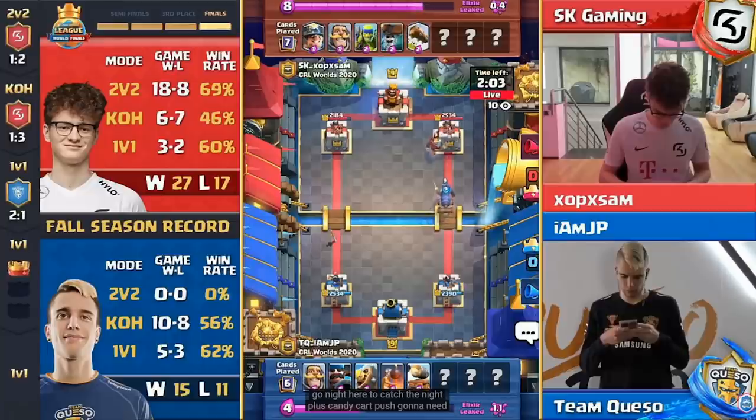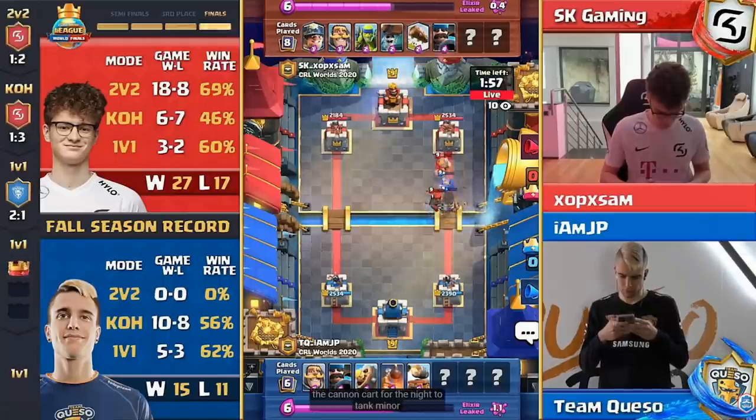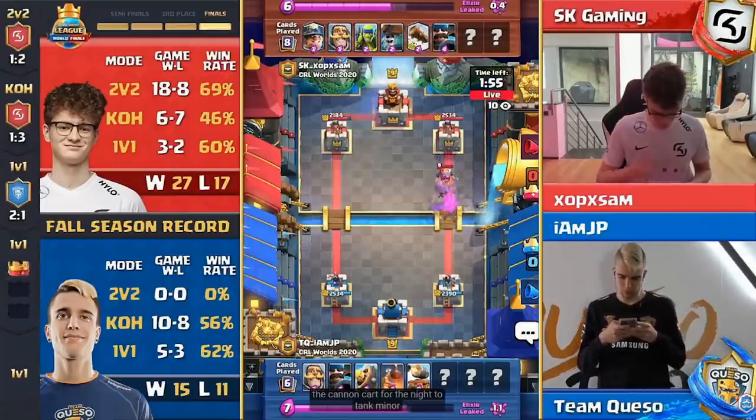Going knight to catch the knight plus cannon cart push — going to need a high DPS unit up top. There it is, the hunter right on top of the cannon cart for the knight to tank. Minor wall breakers for OP Sam.